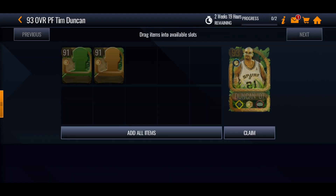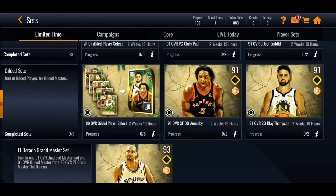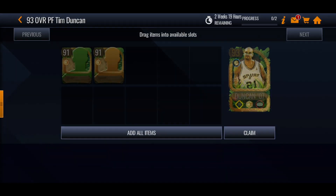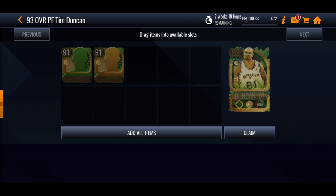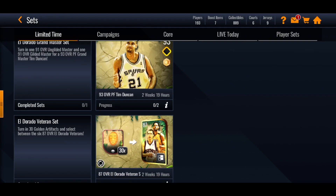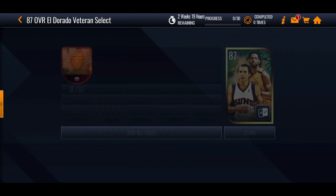Once we go over into Tim Duncan, you're going to need one gilded player and one ungilded player, both at the 91 overall versions. So whether you get 91 Chris Paul and 91 OG Anunoby, you can stick them in the set and get Tim Duncan out of it. It looks like you're just going to get the grand master and not get the 91 overall masters back — though you might, I'm not sure. But yeah, you're just going to get that 93 Tim Duncan who is looking pretty nice — he has a strategic power forward which I think we needed in the game.